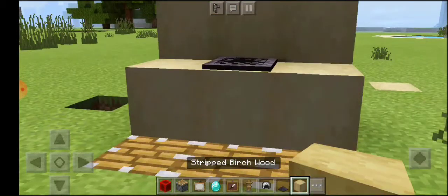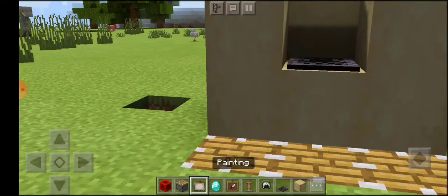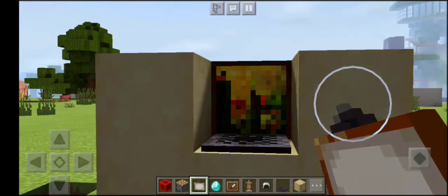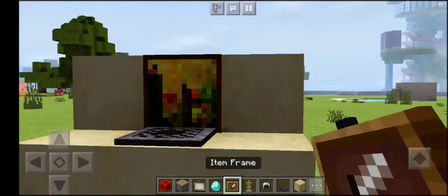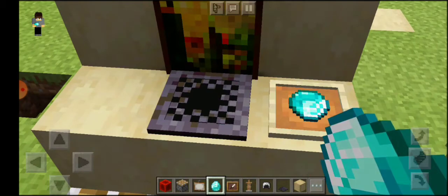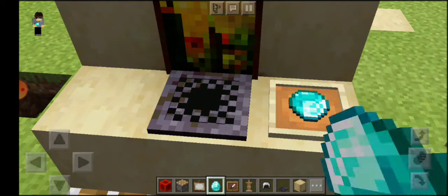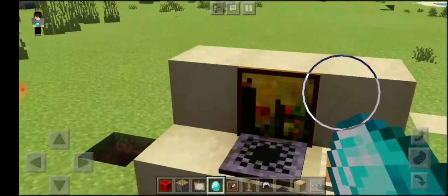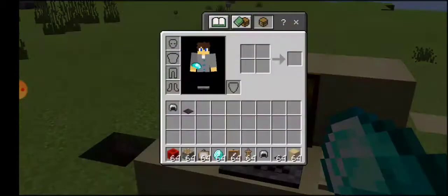Remove the extra block, then use a painting. Block the other side of the wall so it doesn't look like a horizontal painting — get the right type of painting. Then use an item frame here, and add the diamond, emerald, or button without the item frame — and here is the mouse.